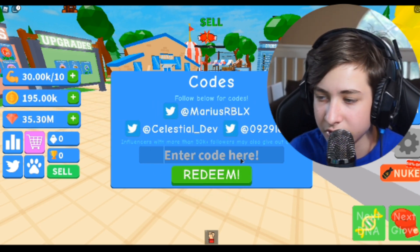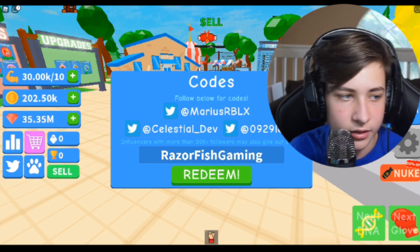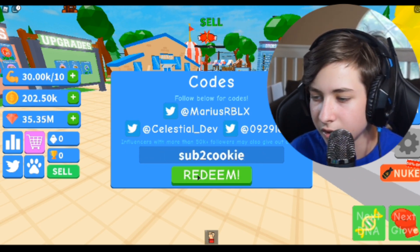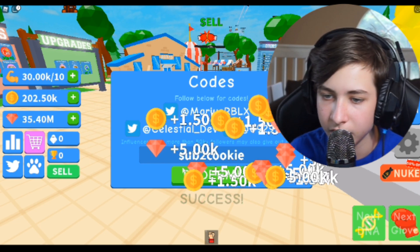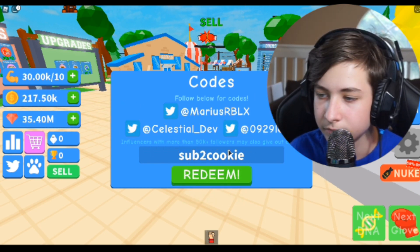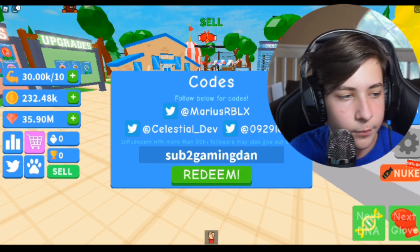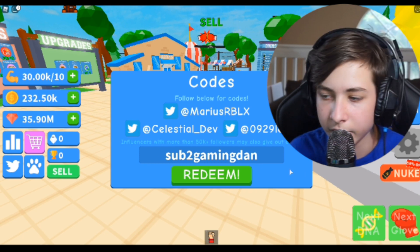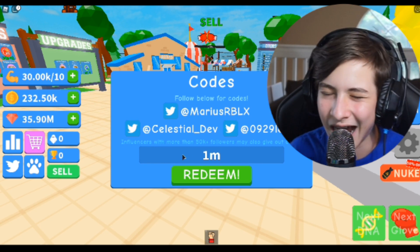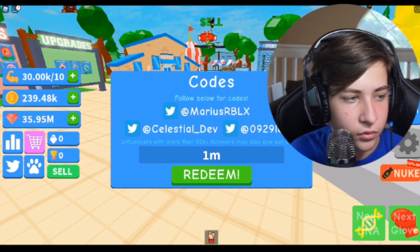The next code is 'razorfishgaming' — click redeem and you get quite a bit, though not as much as the others. 'Subtocookie' — click redeem and you get quite a bit as well. 'Subtogamingdan' — click redeem as well. And this code is '1m' — click redeem and that's quite a bit too.